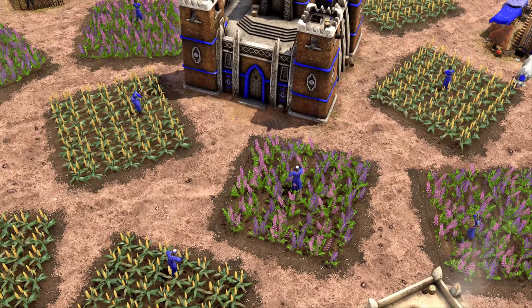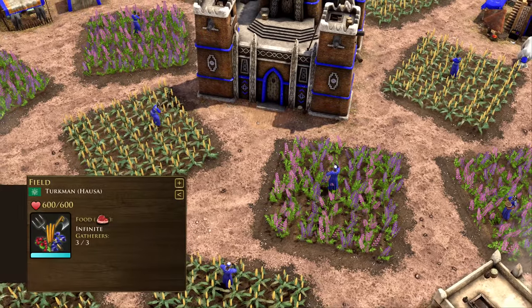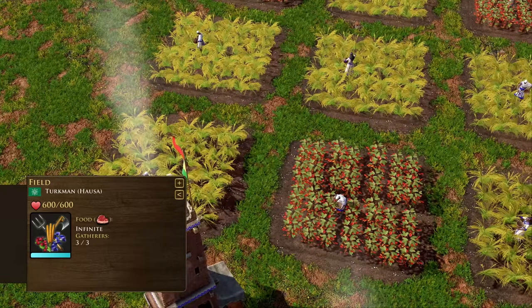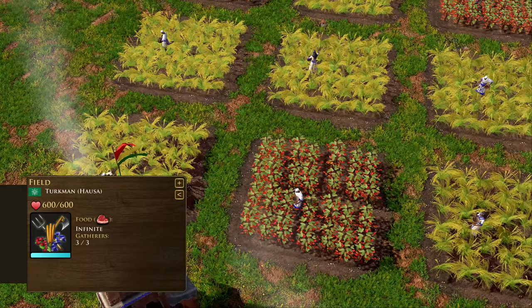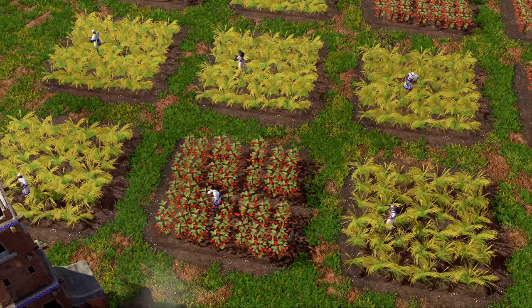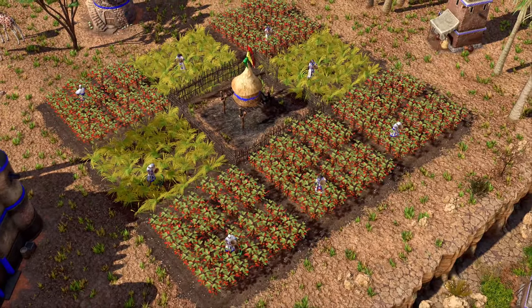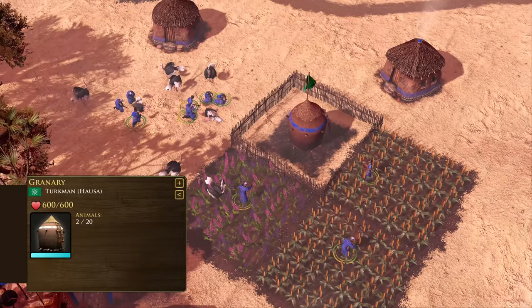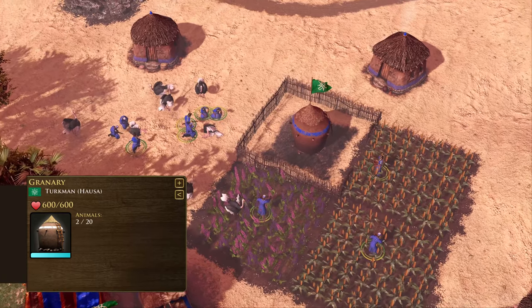The African civilizations can also sow fields, small patches of land which yield an infinite supply of food or coin. Fields are free to construct, but have a particularly slow gathering rate and take a notably long time to sow. Their gathering speed can be increased by constructing a granary nearby, which has the extra bonus of luring in nearby animals.